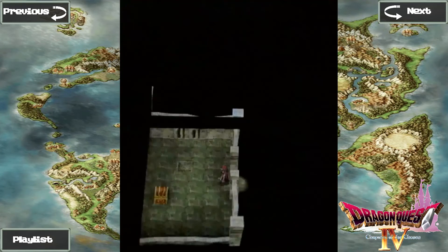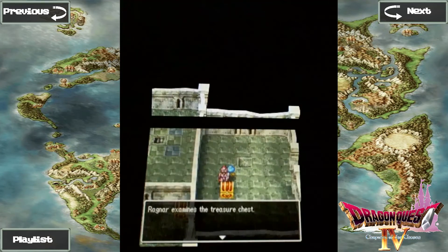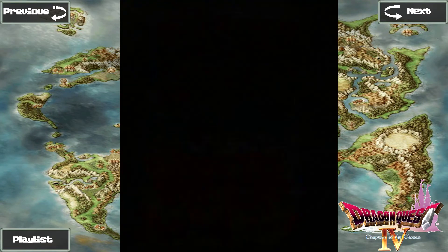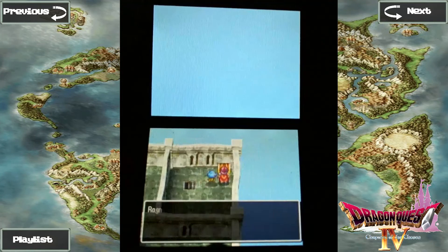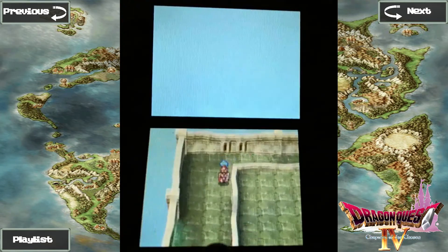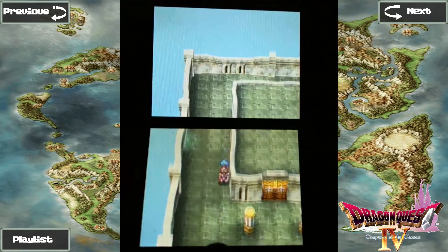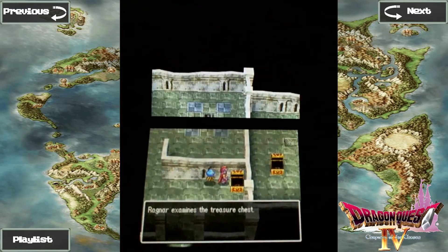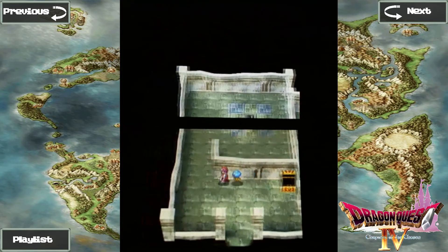I believe there's a treasure chest in here — yay, 640 gold! That will go towards the iron armor fund. And a Seed of Strength, nice. There's another scale shield too, which is good to sell I guess.